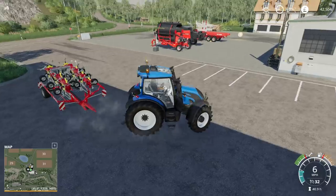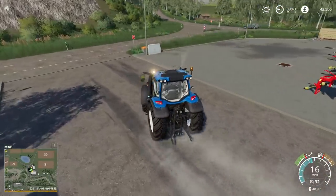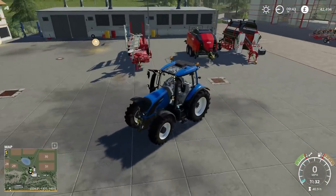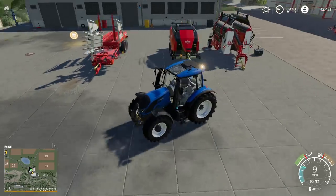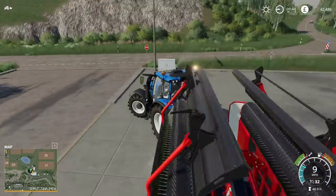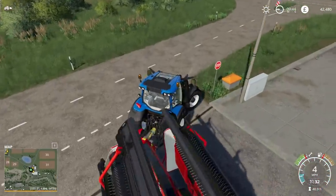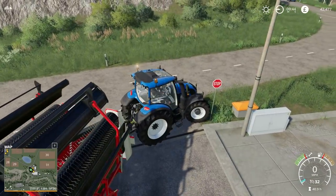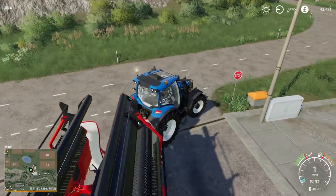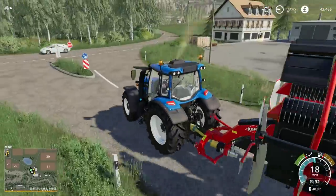Signposts — my worst enemy, as has been pointed out several times in these videos. For some reason, in FS19, I just seem to hit pretty much every signpost I go near. They are very weak though — they don't have any resistance at all, just the slightest nudge. Oh, that one you can actually push — nice. That is quite an interesting sign.